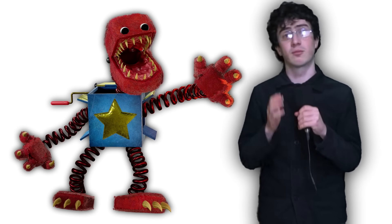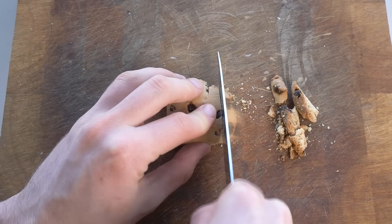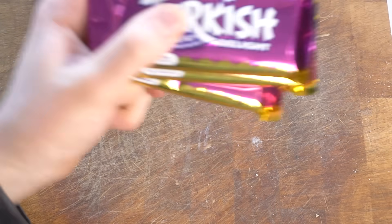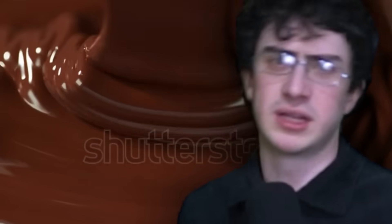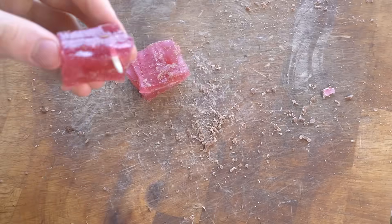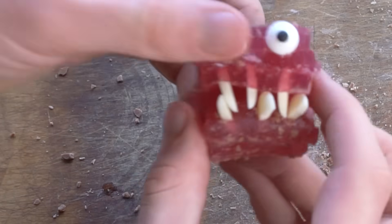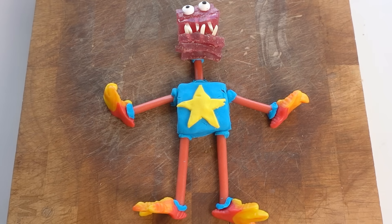Boxy Boo is the new villain from Project Playtime. He's a jack-in-a-box who's just a little quirky. The box itself is pretty simple — I got another cookie and cut it into a square shape. To make his head, I got these bars of Turkish Delight. The Turkish Delight inside is red, but it's covered in chocolate, so I'll have to cut them off with surgical precision. I then used the Turkish Delight to make his head, added eyes and teeth using candy eyes and white chocolate pieces, and used more red candy sticks to stick it all together and finish him off.